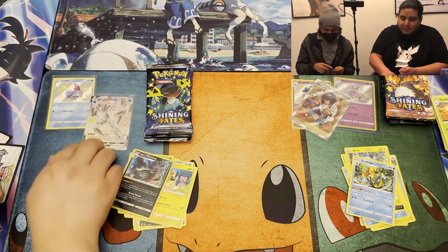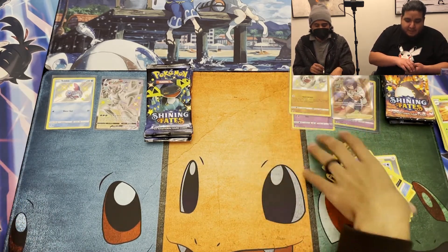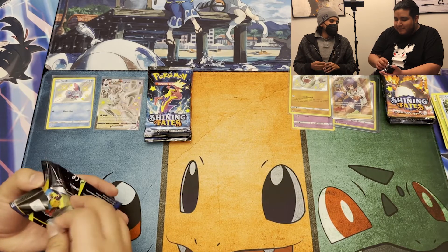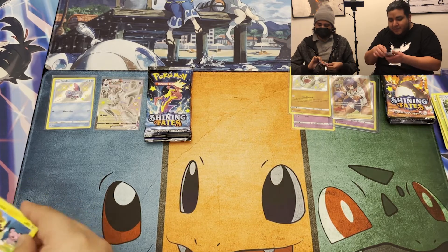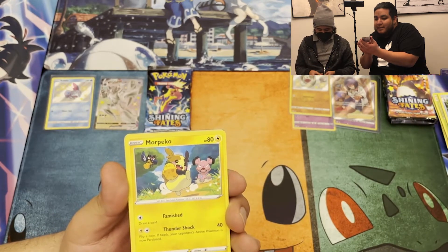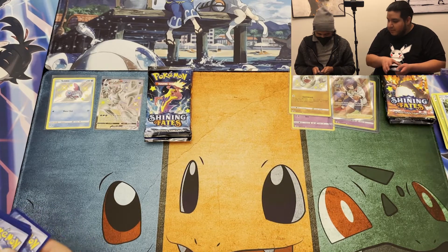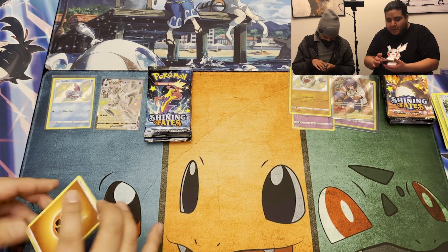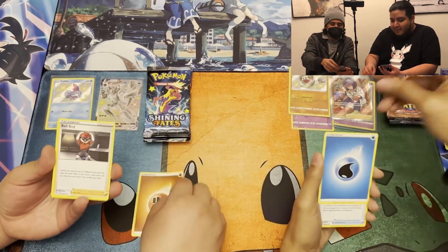Alright, so I made some sort of comeback. Wouldn't mind a full art trainer though, or a Charizard — any pull, really. Here comes the Charizard pack — by you, not me. The first time I'm looking at the Morepeko art, I like the little cameos there. It's cute. The edges on these are all messed up — yeah, they're all like bent. Ball Guy again. Cute little Morepeko.